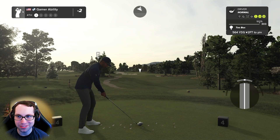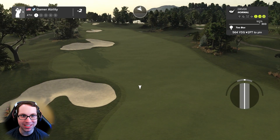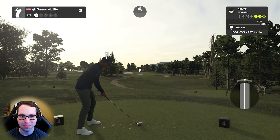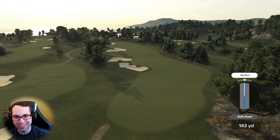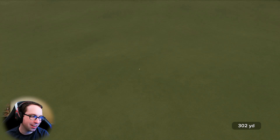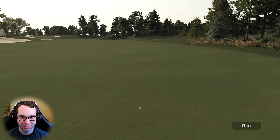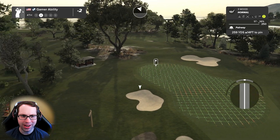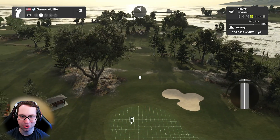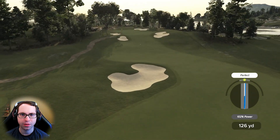We'll take a par — two under through three. Love to see it. Really realistic feel to this golf course. 564-yard par five now. It's so cool the way this course starts inland and then moves toward the coast — it plays like a completely different golf course. Second shot on the fourth — I'm sending driver off the deck, full send.